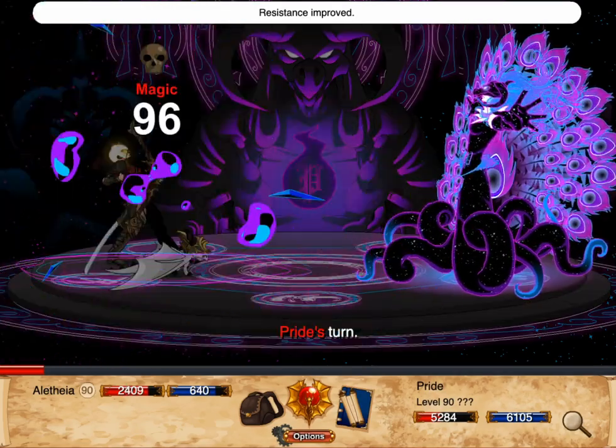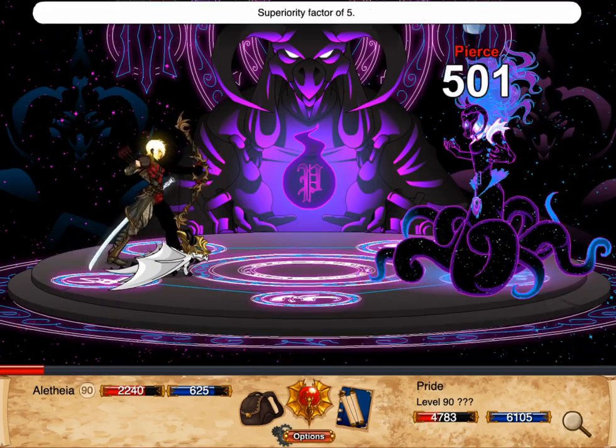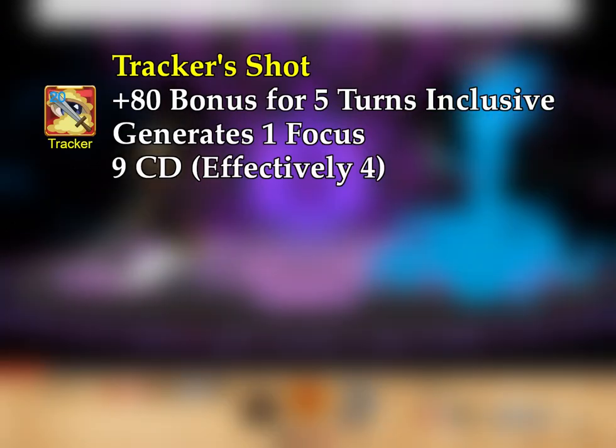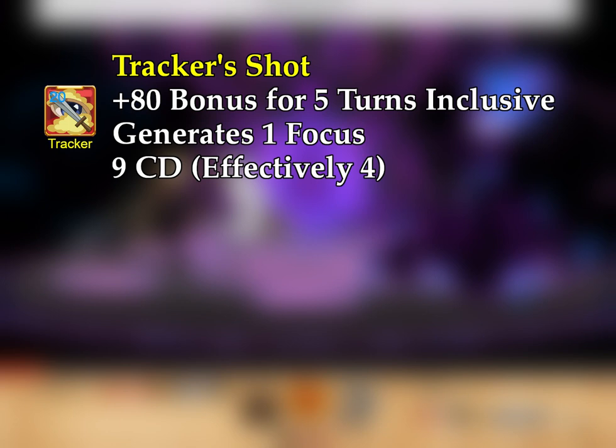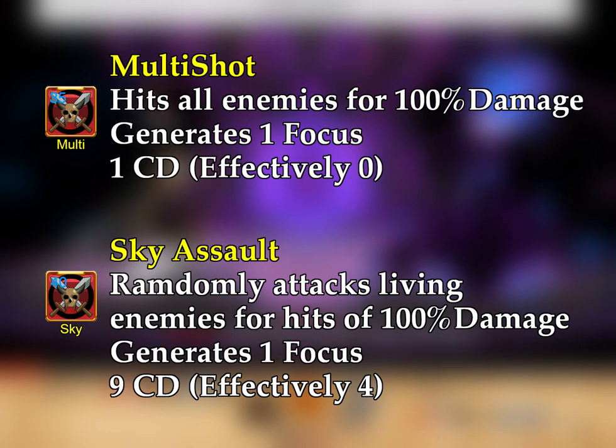Generally, you should also slot a non-attack special such as Vanilla Ice Katana or Blade of Destiny. Tracker's Shot gives you a loopable +80 bonus, which lets you ignore smaller shields while bursting down the boss. Against multiple enemies, you can use Multi Shot and Sky Assault for more average damage.